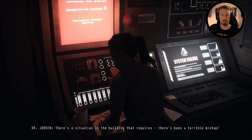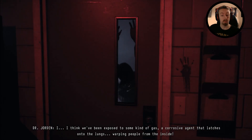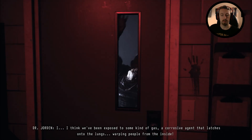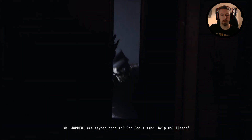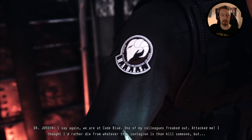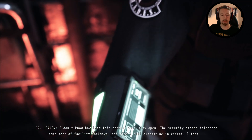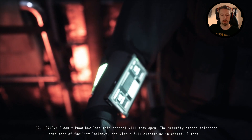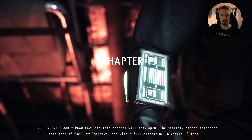I'm a doctor of the Aegis Medical Facility on the North Ball Islands. We have a problem of sub-magnitude here — there's been a terrible mishap. I think we've been exposed to some kind of gas, a corrosive agent that latches onto the mind, warping people. Can anyone hear me? I say again, we are in Code Blue. Why are my colleagues freaked out? I don't want to die for whatever this contagion is. How do you know how long this tunnel will stay open? The security base triggers some sort of facility lockdown — it's a full quarantine in the sector.